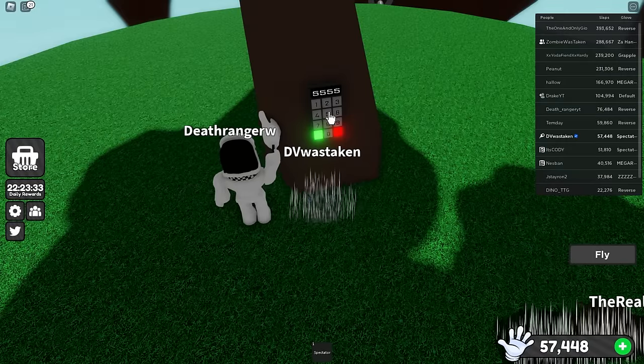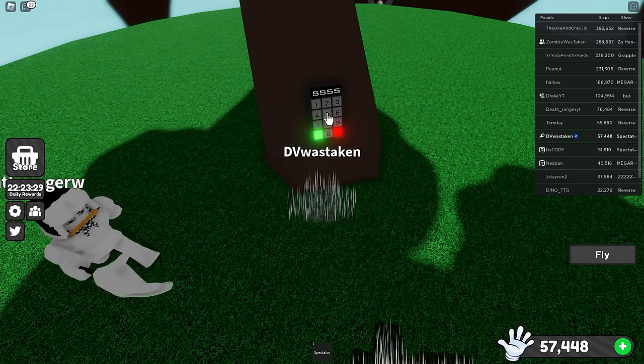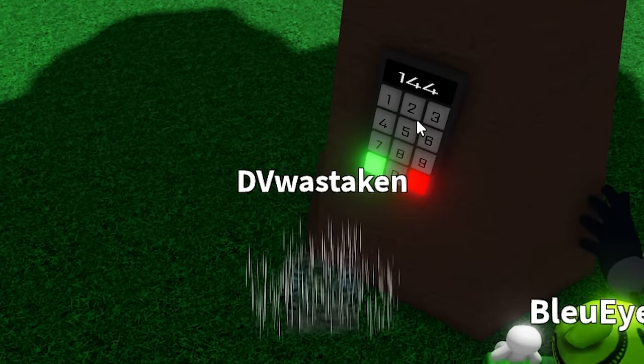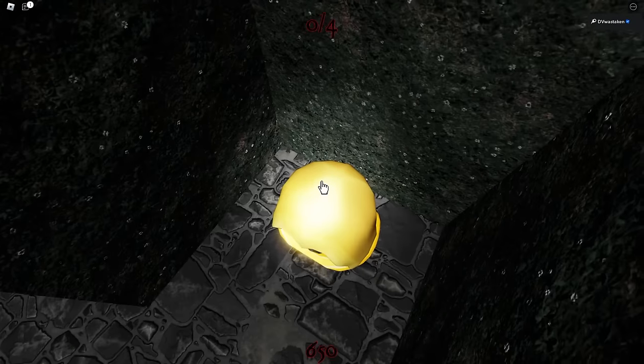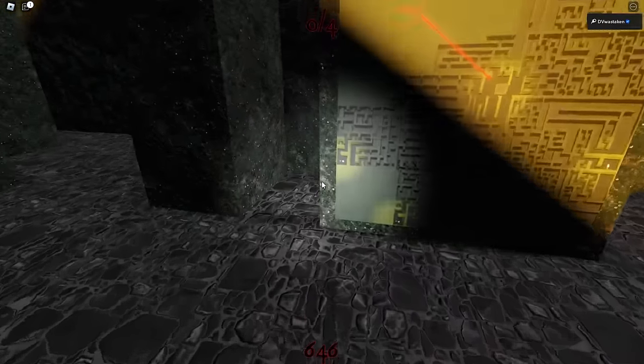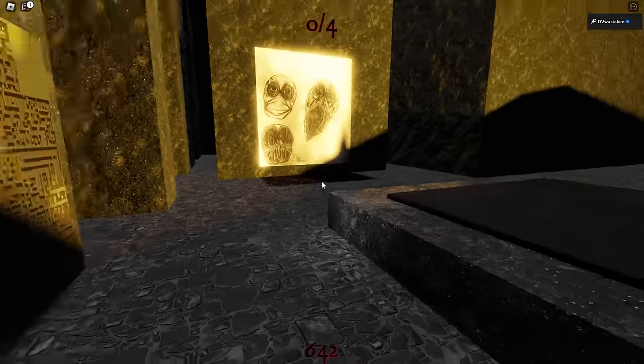This is the keypad you're looking for. You need to enter the code, hit the green button, and if you get it right you're in. So we're going to the elude zone — just go behind the map, look at the map, go around the corner, and it'll be there in the corner.